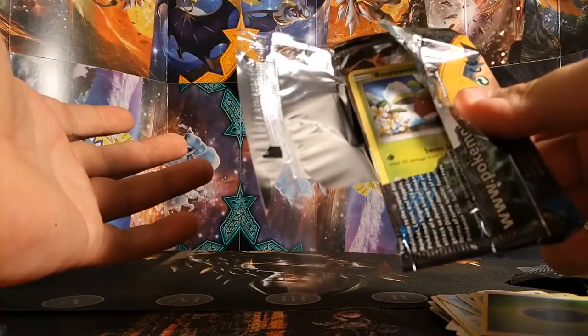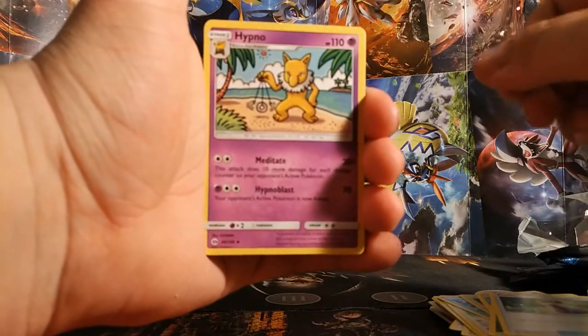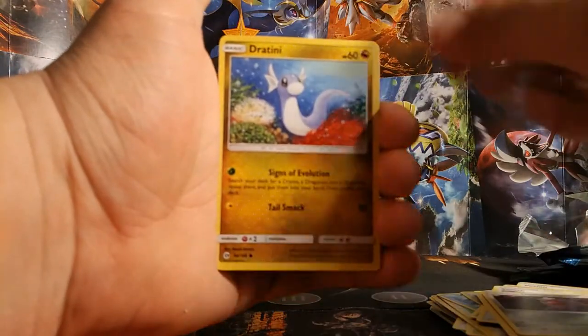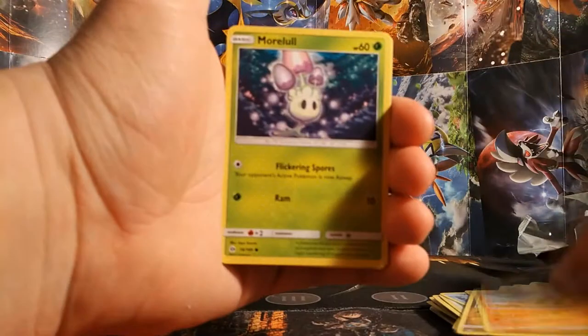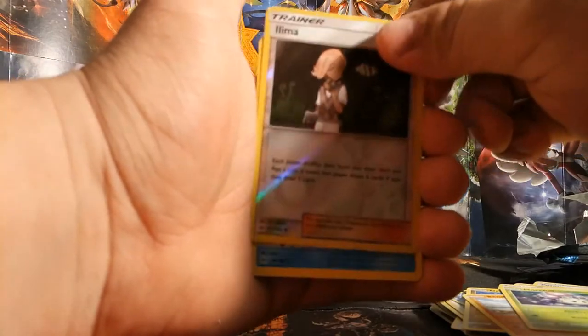Alright guys, we're getting skunked. Hopefully this last pack can give us some gold. Something's up with how these are opening — these are packaged like junk. Cards are: Potion, Hypno, Switch, Bounsweet, Lone Diglett, Dratini, Sandygast, Morelull. Reverse Holo is a Luma and the rare is a Bruxish.